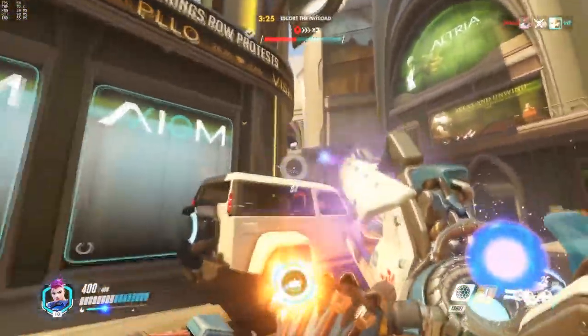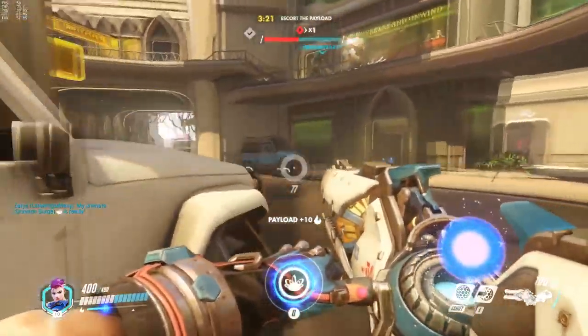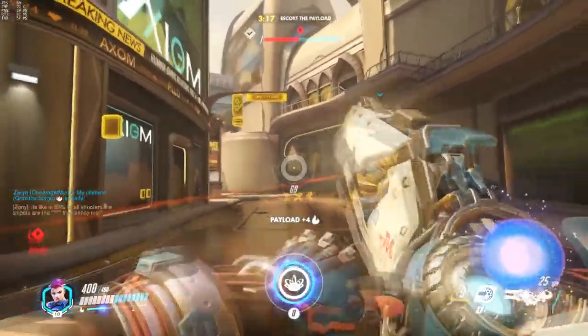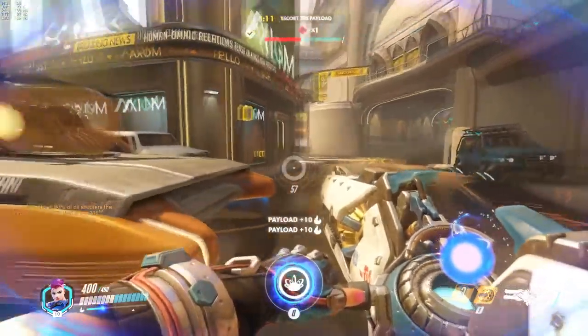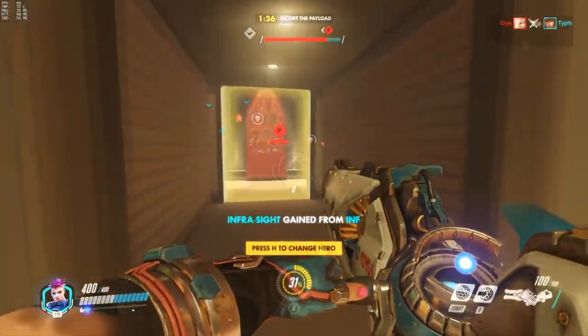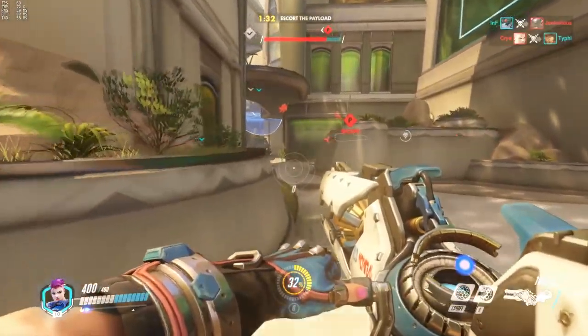Even though the second point is huge and open, she can move reactively to cover whichever choke point needs her most, in a way that Reinhardt could only dream of. She makes an excellent payload pusher as well, where you can focus on dispensing barriers and making sure the cart keeps moving. In short, pick Zarya when you need something flexible and mobile to shore up weak spots as they arise.